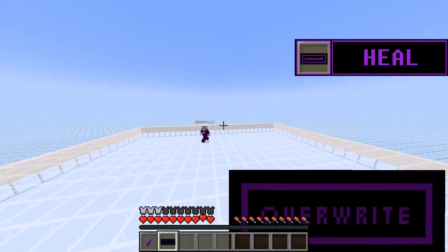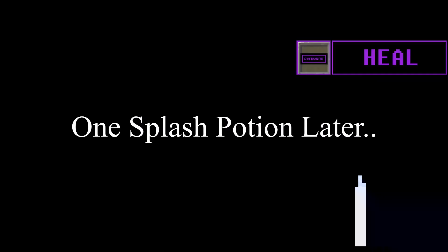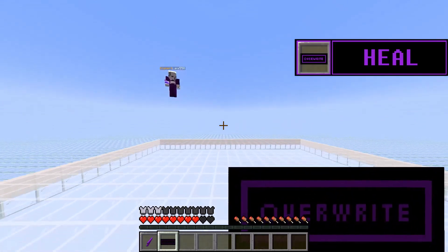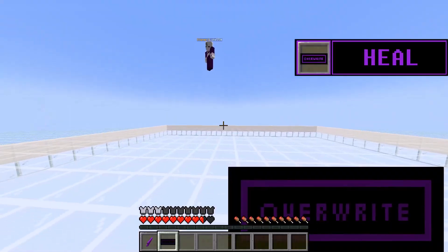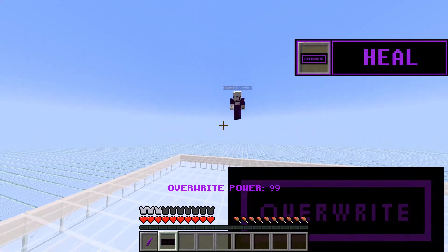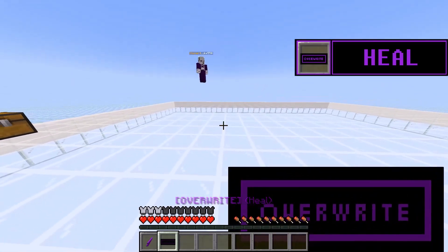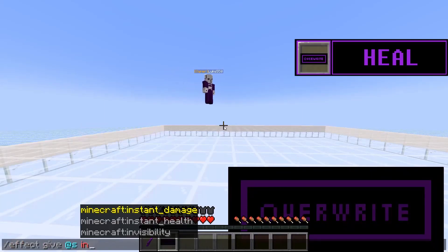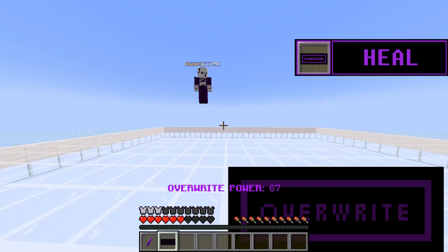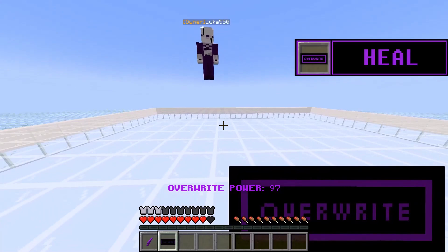Alright, so that was just one of the overwrite abilities. The second one is heal, so for that I need to take damage. Yeah, I can fix that — let's get some splash potions. Yeah, just throw in more damage. Okay, so that's actually a lot more health than it seems, it's just because of the health plugin I mentioned before. So now we just right-click to heal. It takes 33 overwrite power. Alright, so let me just try dealing way too much damage to myself. That's more than half my health, so we're gonna try healing. That's about 20 HP, which is like a full health bar. Alright, so that's pretty good.